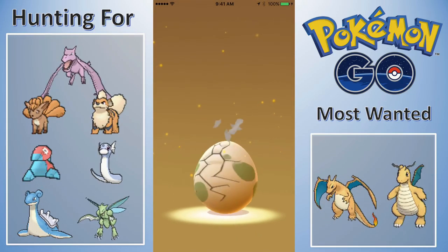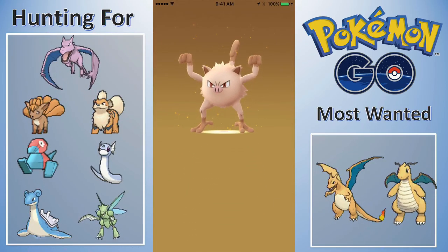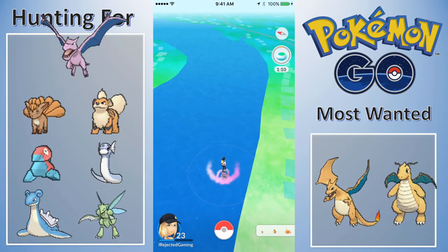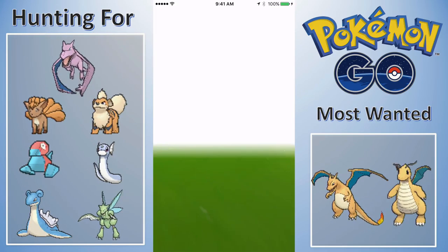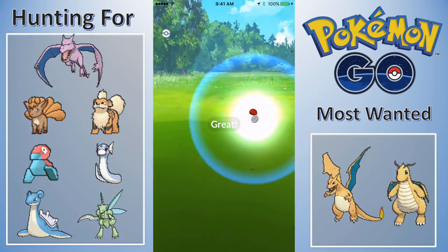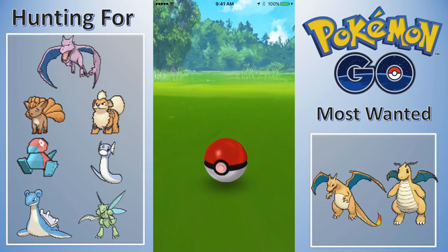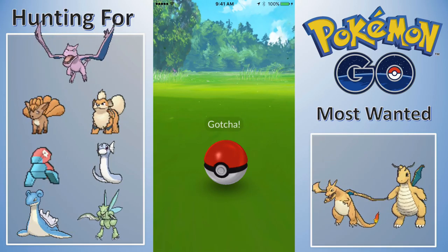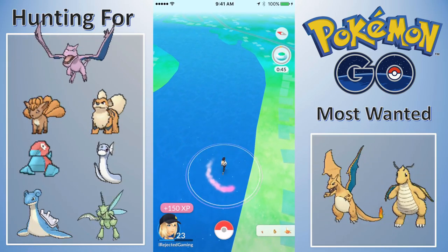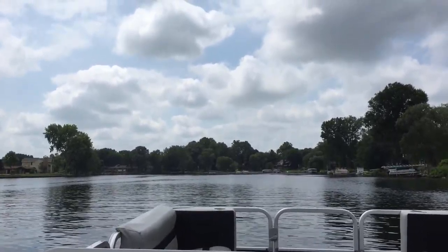Here's another egg popping off — I believe this is another 5KM egg. There's a Mankey, a pretty high Mankey. I had caught a Mankey before but it was like in the 100s, so it was pretty useless. I'm happy to hatch just about anything out of a 5KM egg, even if I do have the evolution of that Pokemon.